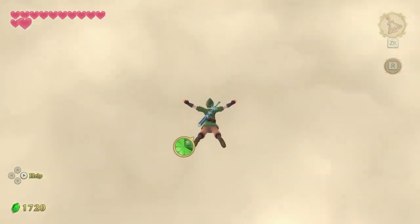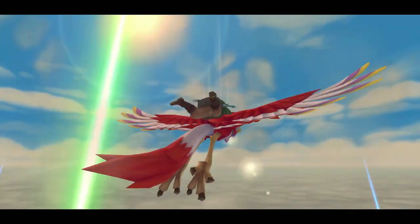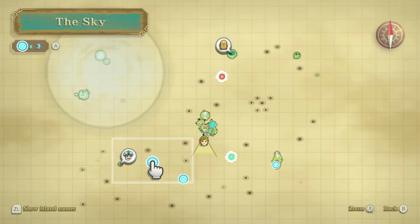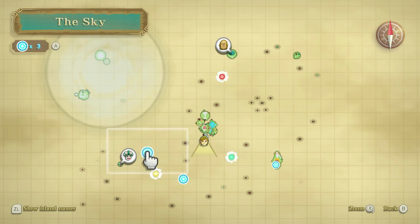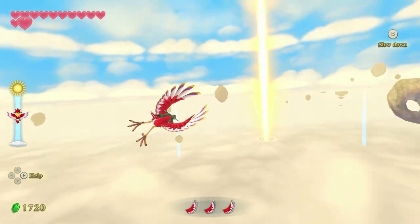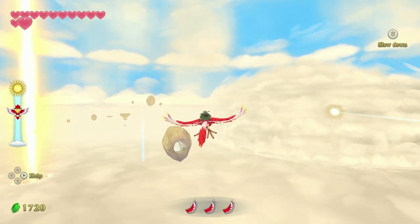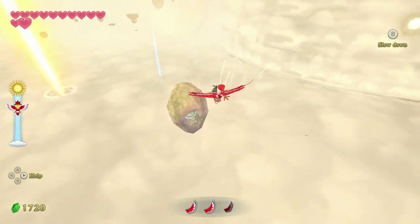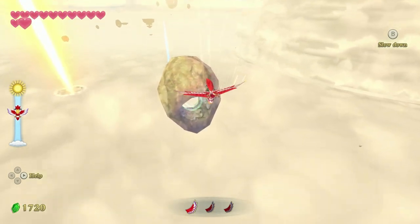So what you're going to do is, once you talk to him and he tells you about his missing sister, you're going to head off towards Fun Island, but you're not going to go there. I believe it's this island right here — I'm going to go there to show you guys exactly what the island looks like so you can see exactly what you're looking for.